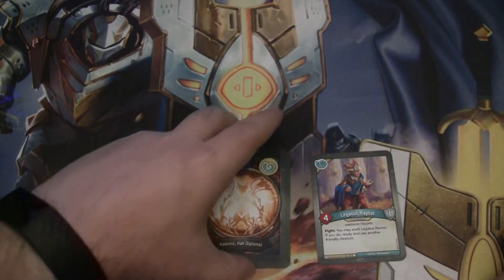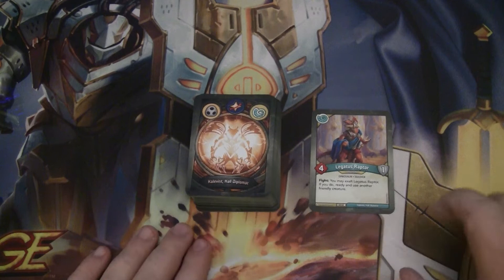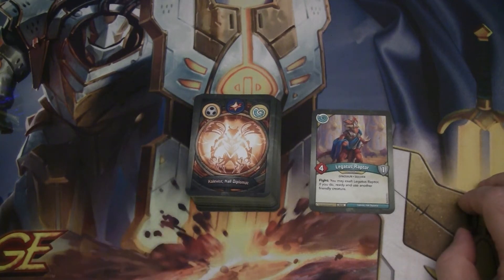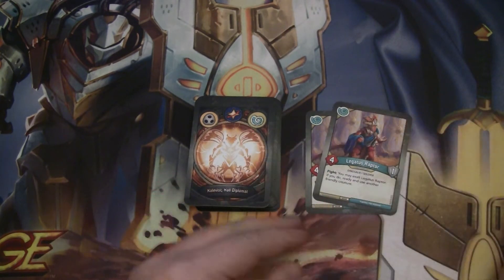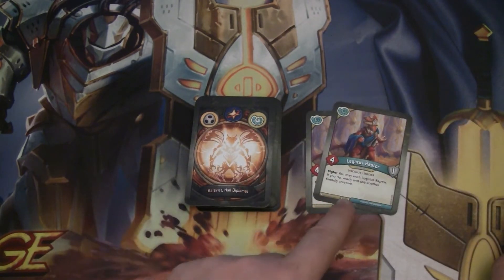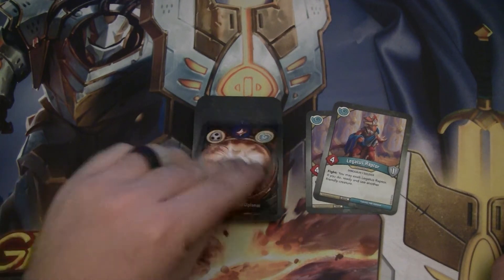Alright. Legatus Raptor — four-power Dinosaur Soldier with one armor. After it fights, you may Exalt it, and if you do, ready and use another friendly creature. Two of those. Nice. This could be really interesting with the Shadows.